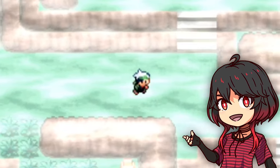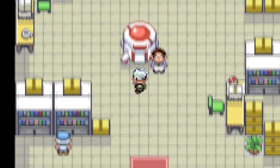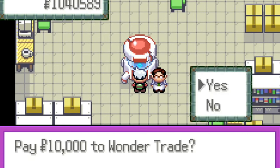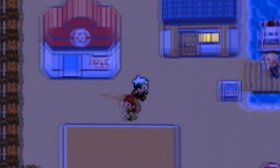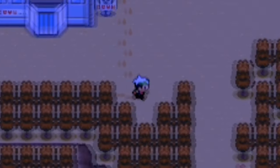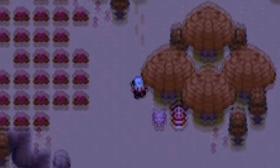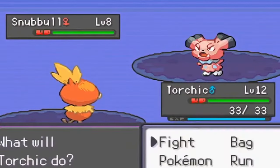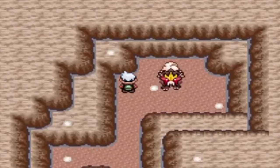There are many improvements to highlight in this game, but I'll tell you my favorites. First, the game features a wonder trading system where you can trade your Pokemon for completely random ones. There are new routes and areas throughout the Hoenn region. The fairy type and the physical and special split are implemented in the game. New legendary Pokemon events have been added.